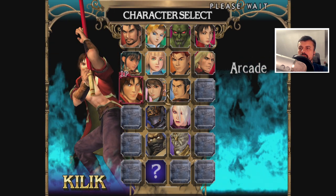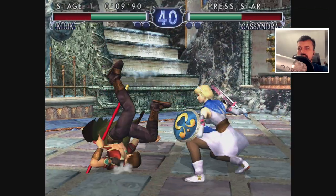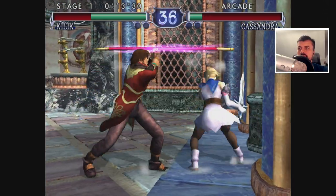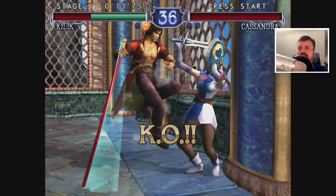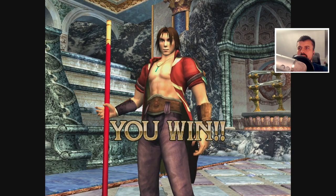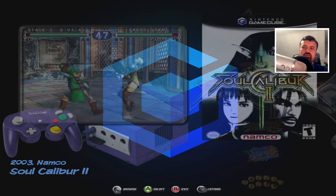Let's click on Start and go for this character. Here we are now emulating the GameCube on my Nvidia Shield Pro. Just how nice does that look! When you want to quit, I can press this button here, click on Exit, and we're back inside Hyperspin.